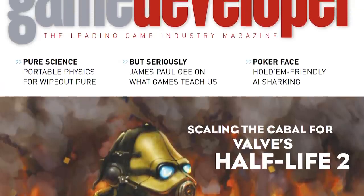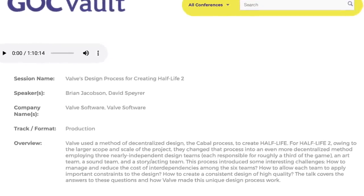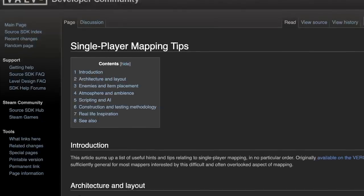This is because Ravenholm exemplifies all of the level design guidelines that make Valve games so darn good — guidelines publicly available in GDC talks, commentary tracks, internal wiki pages, and behind-the-scenes books if you're willing to dig through them. I am willing to dig through them. So for a change of pace, how about we do go to Ravenholm to learn more about the Valve way of designing levels?